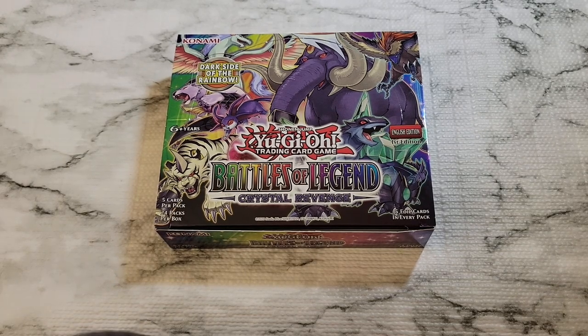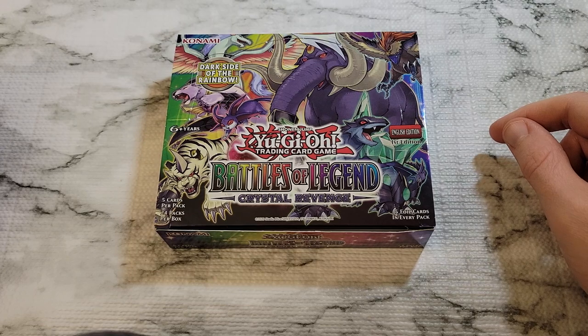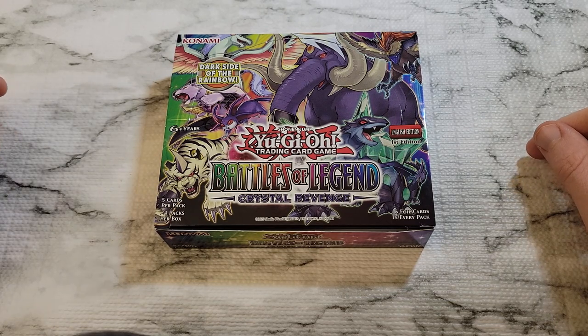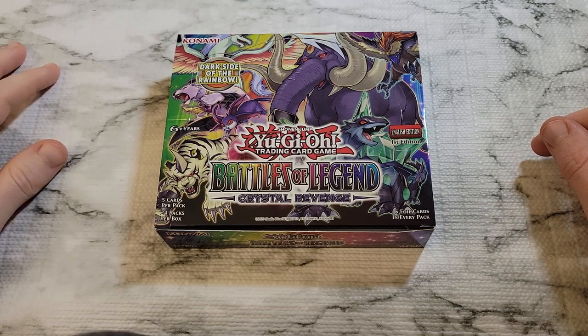Hey everyone, welcome back to the channel! We're back with another video opening Battles of Legend: Crystal Revenge, the latest booster set. It's an all ultra-rare-or-better set again with one secret rare in every pack. We're chasing those starlight rares — starlight Exodia being the big one, but also starlight Access Code Talker and Borreload Savage Dragon, plus Yata-Garasu and Blackwing Armor Master.